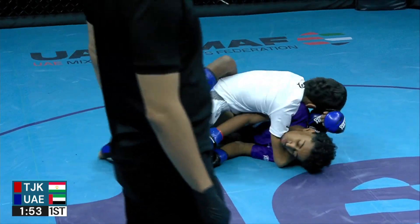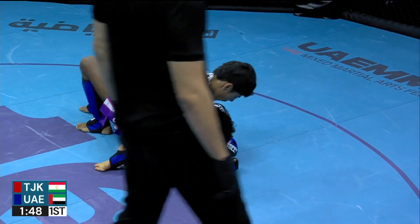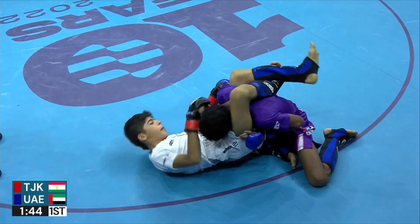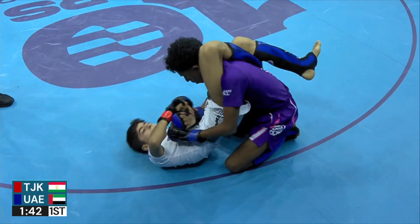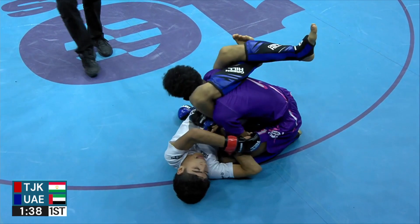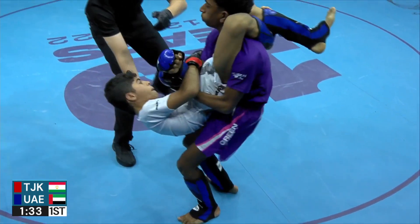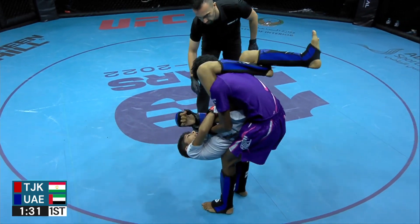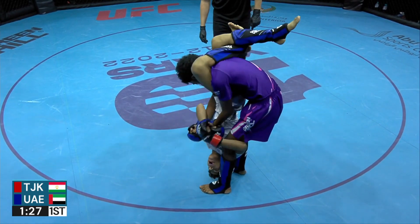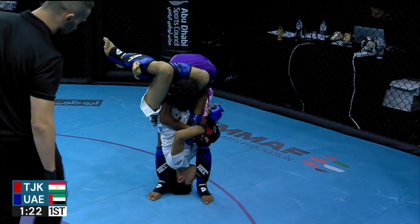Has beaten the legs and passes into the mount. Has almost like a mounted triangle set up, now going to it. Flips over to the triangle — legs are connected. Faroudi now extremely offensive off his back, looking to straighten out the arm. Good posture. No slams allowed. Needs to be careful, does Abdullah. And here he's going to allow a straight arm bar attempt as well — if he stands up like this, great space.